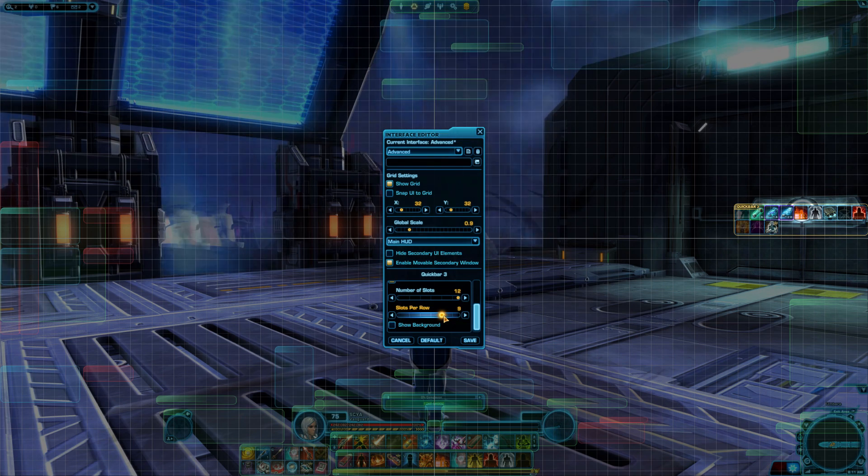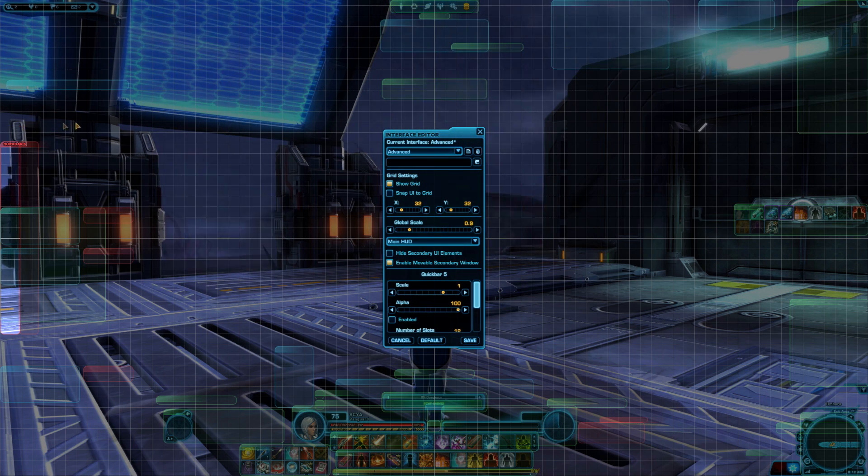If you still can't see all your Quick Bars, you may need to enable some. In this advanced layout, there are four on the bottom and two on the left. To enable the Quick Bars on the left, which are often turned off, click them if they're red, then check the small Enable checkmark at the bottom of the screen and save.